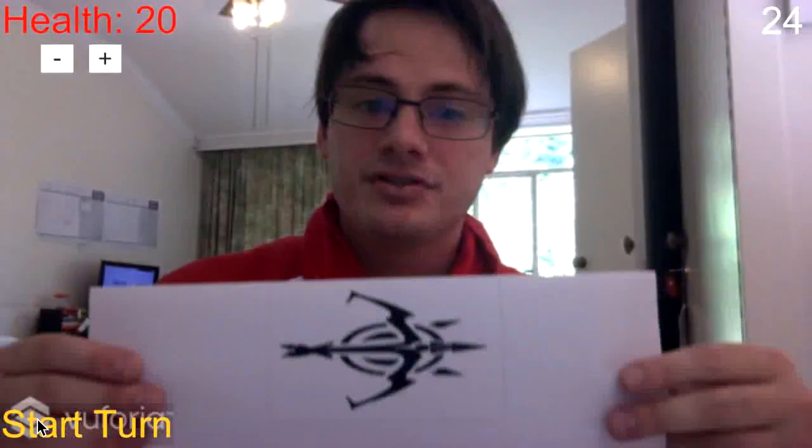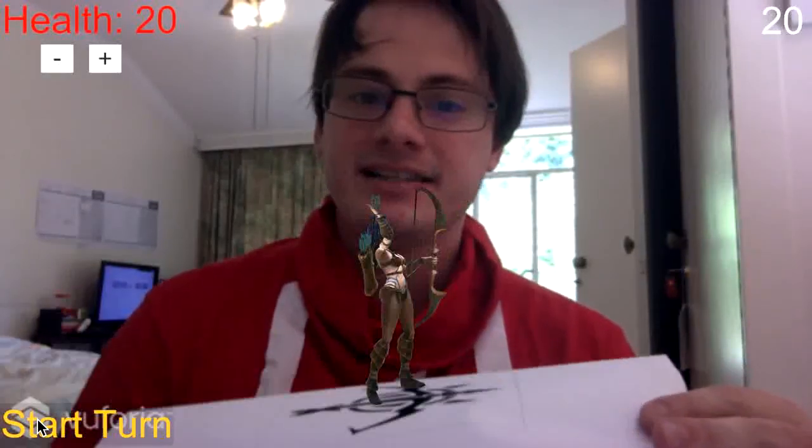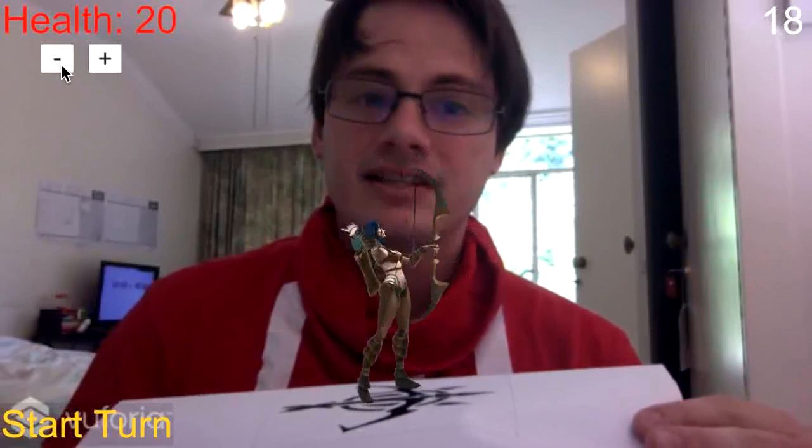So for example, if you have a two-piece puzzle, you just solve it and up pops Ashe, throws an arrow, does two damage. And you just go to your counter there and edit it accordingly. Depending on how hard a puzzle is, the more damage it will do.